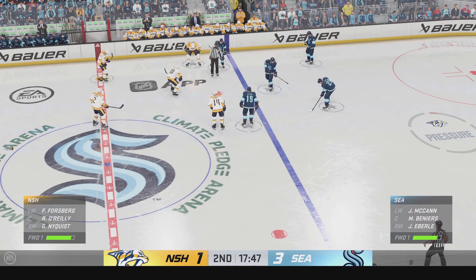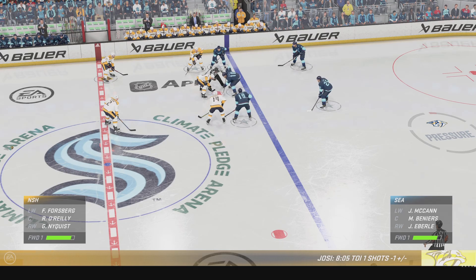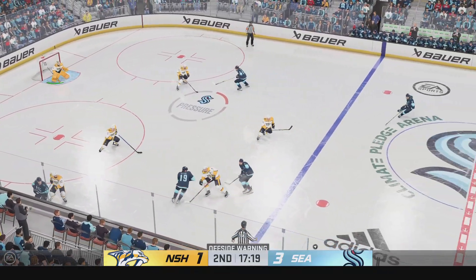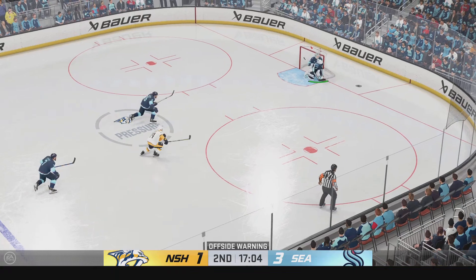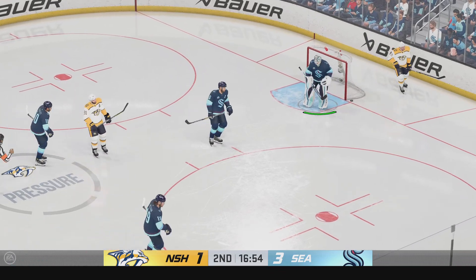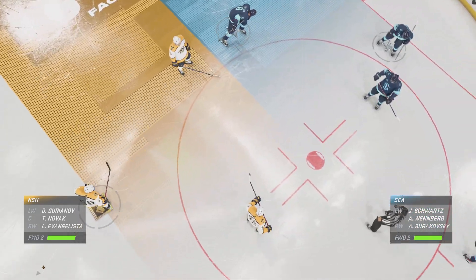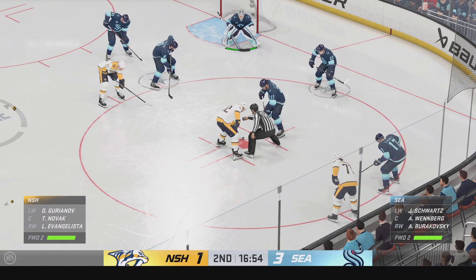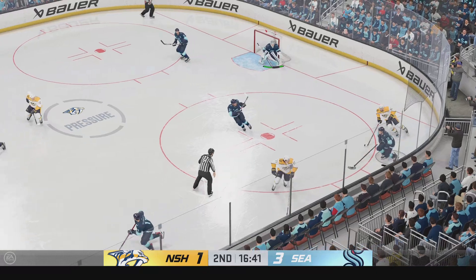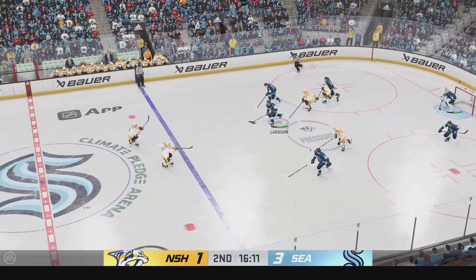Seattle's got the lead on the scoreboard — a big reason for that has been the amount of pucks that they've been putting on net. They've got the puck after that neutral zone face-off, looking to make something happen along the boards. And a miss — that goes right out of the zone. Grubauer's gonna slow it down here and hang on for the whistle — a good decision right there to dictate the tempo of the game, especially when he hasn't been busy. We're still in the early stages of this period. Seattle's got a 3-1 lead. He wins the draw here in the defensive zone, and he takes the feed — the traffic jam in front blocks the shot.